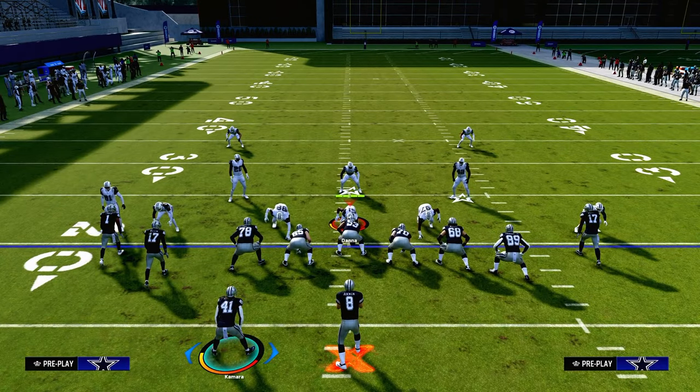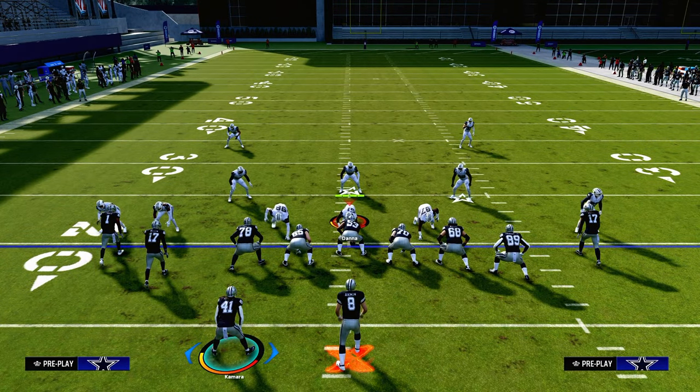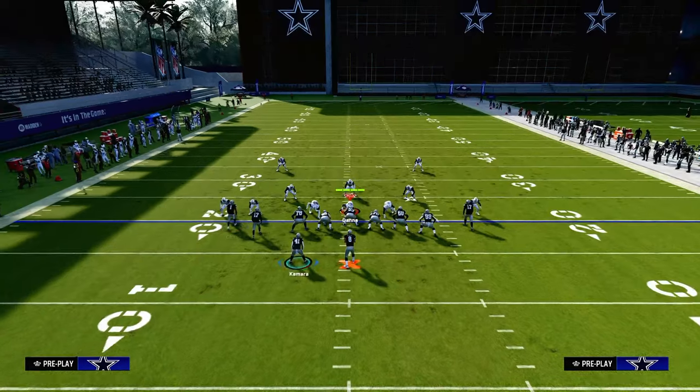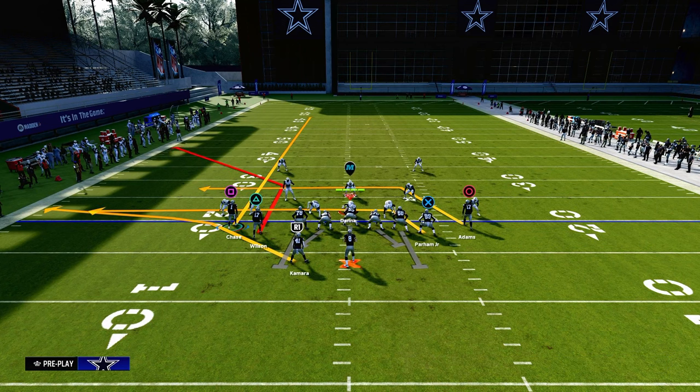When you're running the sale concept in general, what we're trying to accomplish is we're trying to attack one specific sideline. In this example, we're going to be trying to attack the left sideline. So what we're going to do is we're going to streak the outside left receiver.